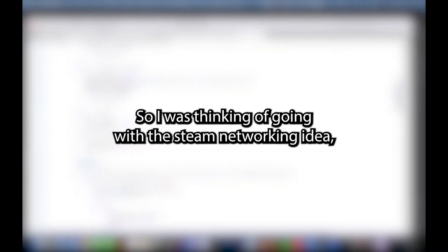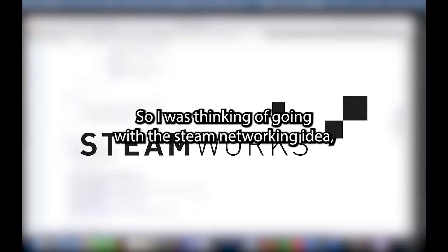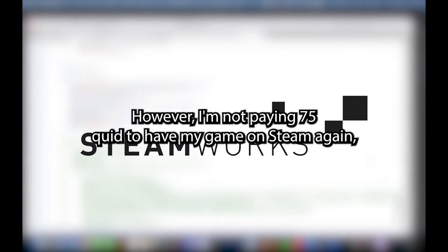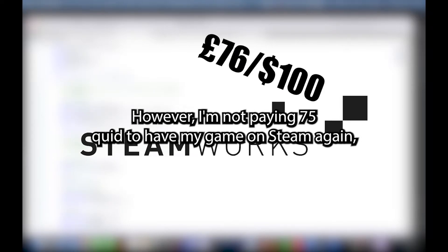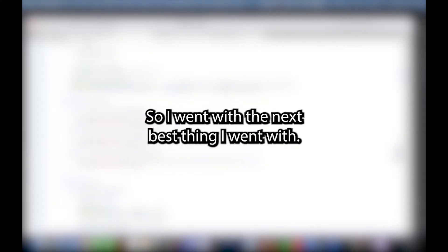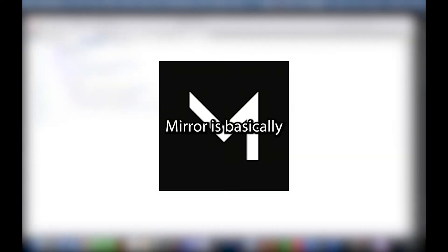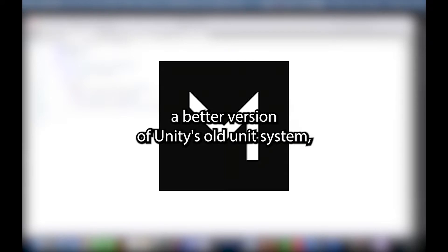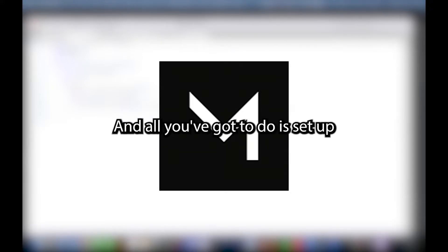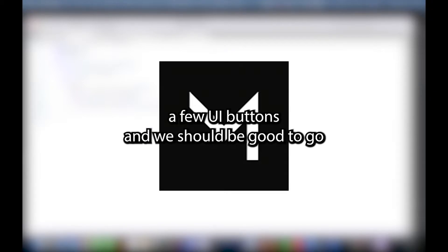I was thinking of going with the Steam networking idea, since I use that almost every day to develop No Momentum. However, I'm not paying 75 quid to have my game on Steam again. And this is just gonna be a one update and done type of game. So I went with the next best thing — I went with Mirror. Mirror's basically a better version of Unity's old UNET system, which just made multiplayer as simple as possible. And all you've got to do is set up a few UI buttons and we should be good to go.